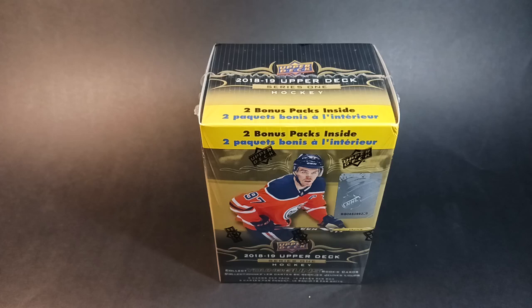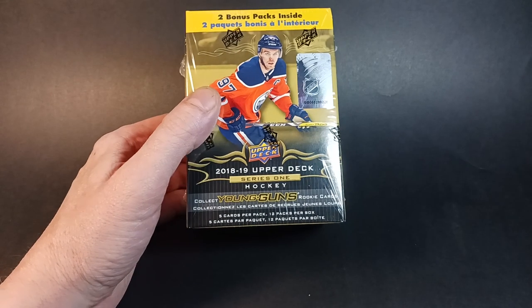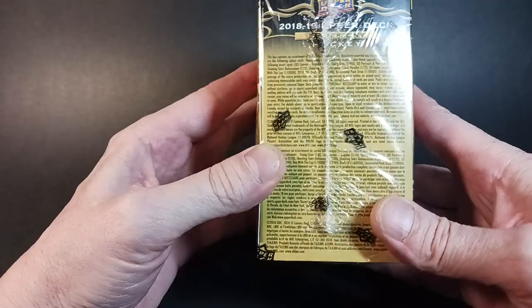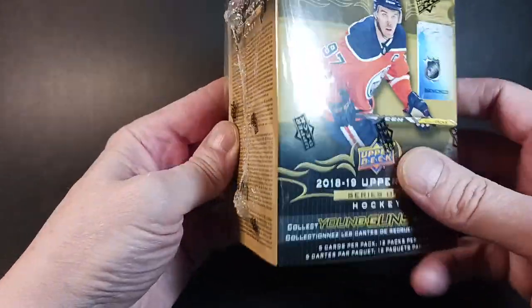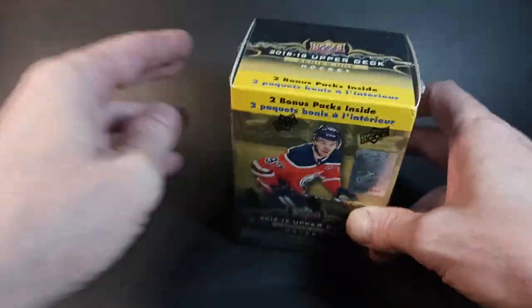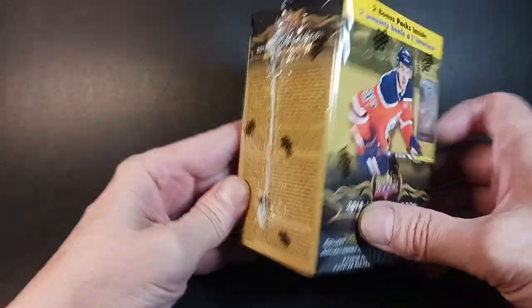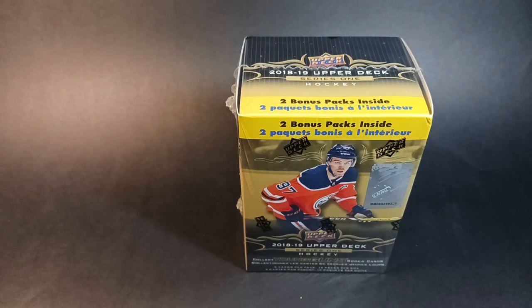Hey everybody, Standing Ovation here again with another break. This time I got a box of 2018-19 Series One — it's a blaster box, just a quick little rip, might be something, have a little bit of fun. Trying to pull out a big young gun of some guy that's in the playoffs right now. The Rupee Hischier card is hot and popular right now, but this still has a shot at Elias Pettersson. Who else is in Series One? I got a checklist here — there's Dylan Dubois maybe, Max Comtois, all kinds of guys. Troy Terry's in this, Jordan Kyrou, Perry Cook — a lot of these guys are just coming into their game.